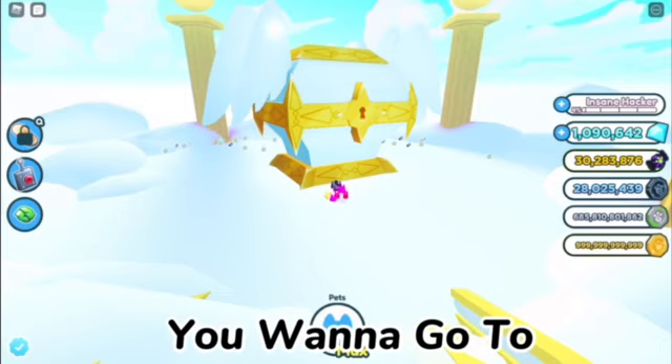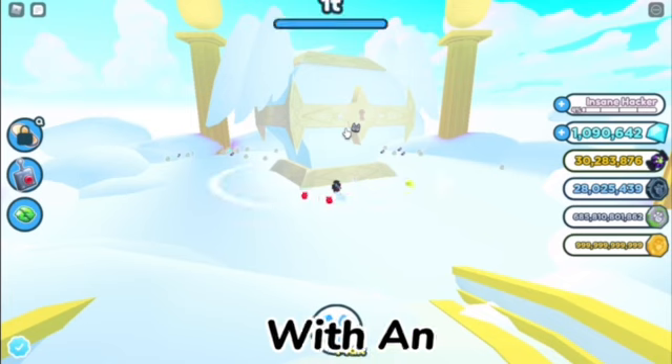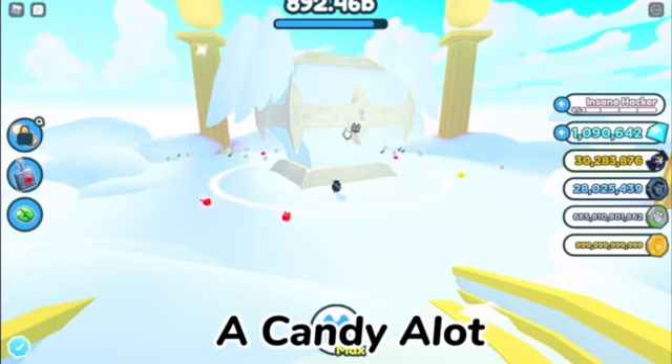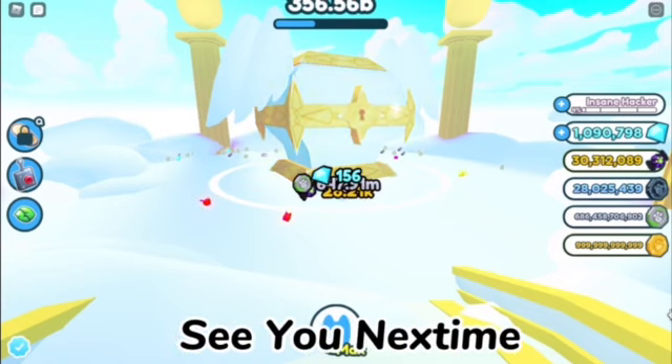Basically, first you want to go to the pets button, press equip, and AFK grind at the heaven chest with an auto clicker. You're going to get a lot of candy in no time. Thanks for watching — make sure to leave a like and subscribe, and I'll see you next time.